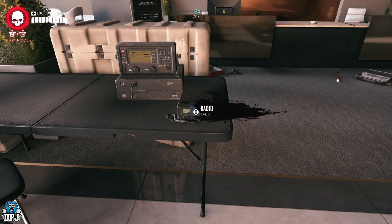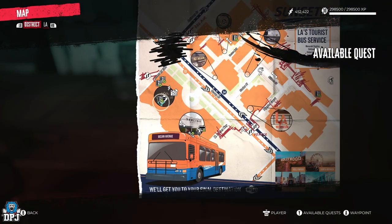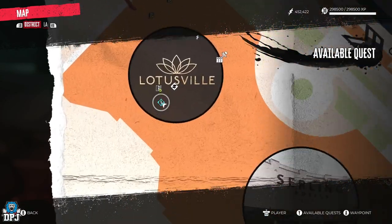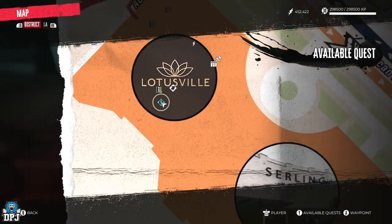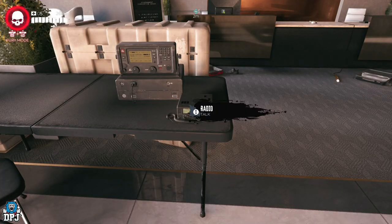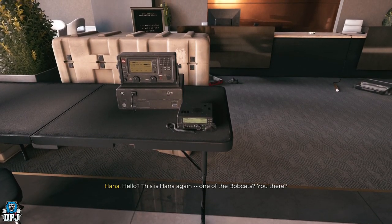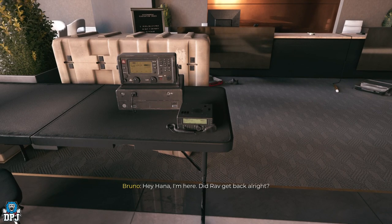This side quest didn't appear for me until I passed Monarch Studios and progressed further into the story, up until I got to the Ocean Avenue area. I first triggered it via a radio contact with Hannah. Radios can be found in a few different safe houses, but I believe only the one within the Berlin Hotel in Ocean Avenue can trigger this particular quest — but don't quote me on that.